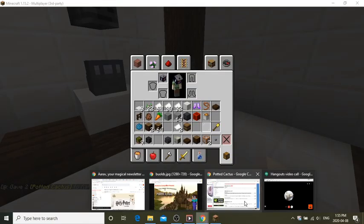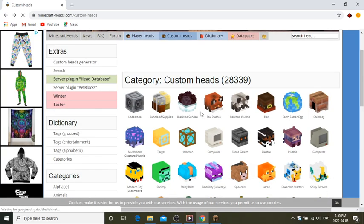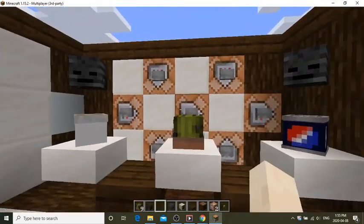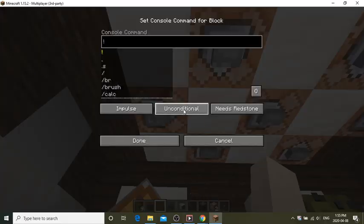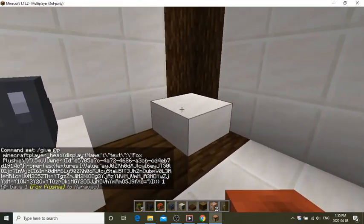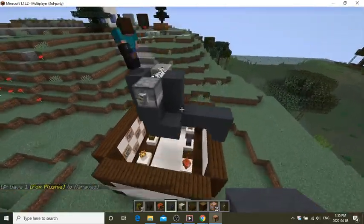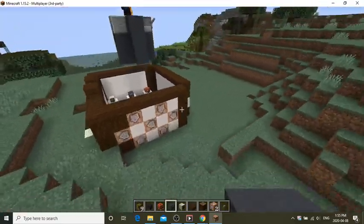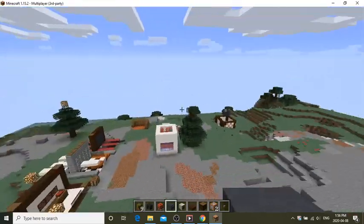Let's go get another head. Going back to the custom heads site — let's get a fox plushie. Copy it with Control+C, paste it into the command block, activate it, and you get a fox plushie. A very nice little thing to use. I'll link the website in the description. That's basically how you get custom heads — super simple. Just need a command block with a button on it; no redstone, nothing else.